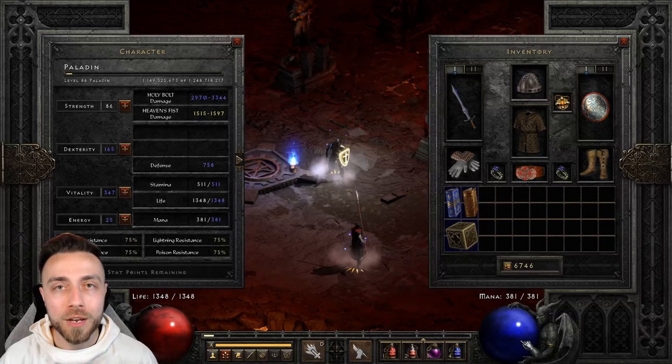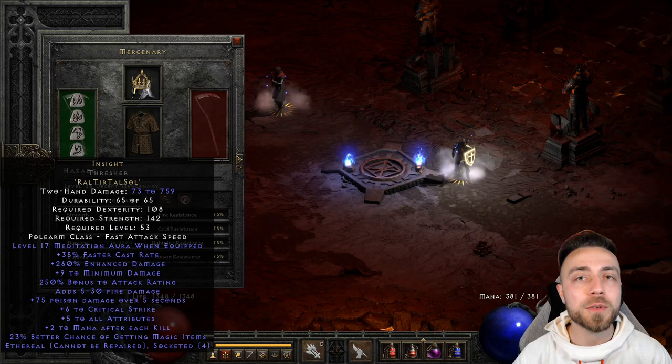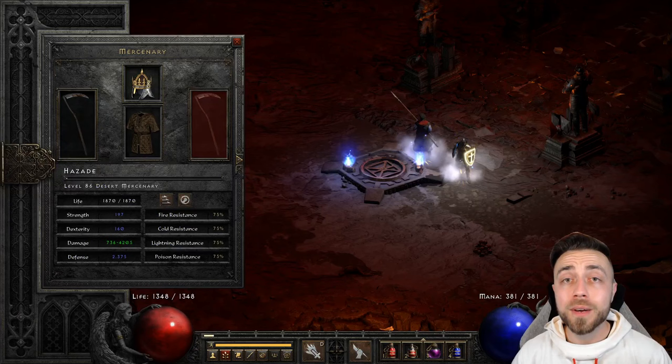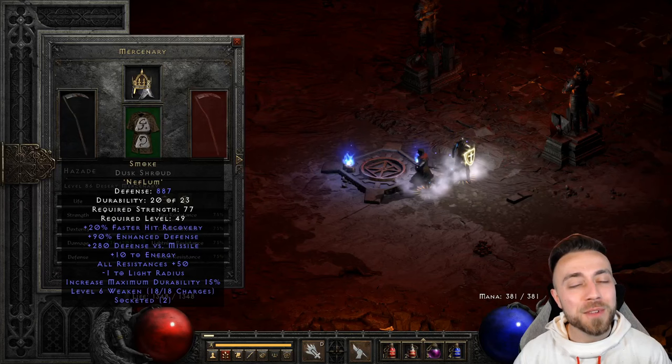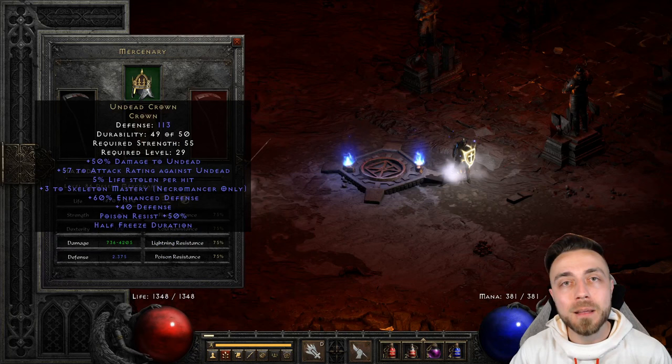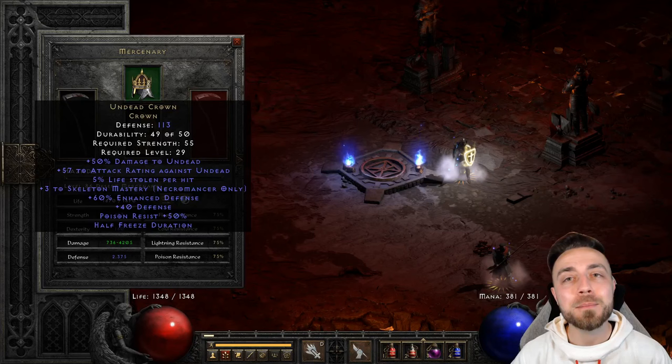For the Mercenary, go ahead and build an Insight in whatever exceptional or elite base you can find — ethereal would be even better. If you're hard-pressed for one, farm Nightmare Cows until a base drops that can roll up to four sockets. For the rest of his gear, help the Mercenary stack survivability and life stolen per hit. We build him a Smoke — the Lum Rune can be farmed in Nightmare Countess, giving him 50+ to All Res. An Undead Crown provides 5% life stolen per hit to sustain himself, and in a pinch you can hit him with Holy Bolts or feed him potions.